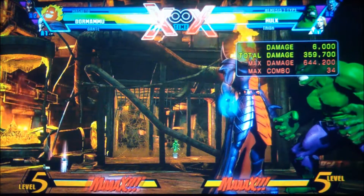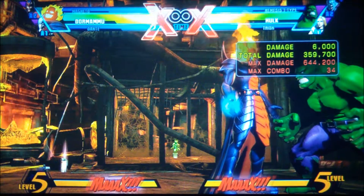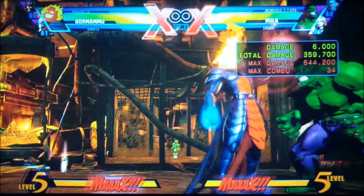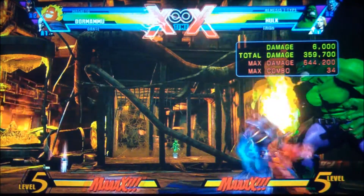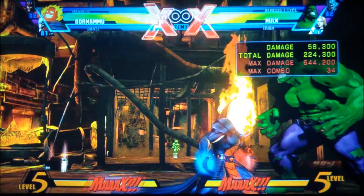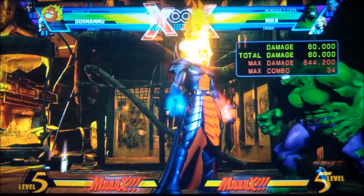Taking this from the top: half circle backwards medium for the damage spell called Power of the Creator, then two half circle backward lights for your spell of Destruction.